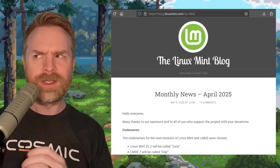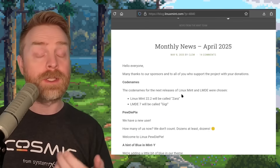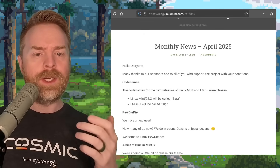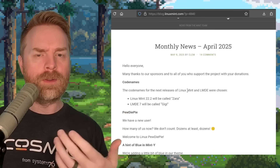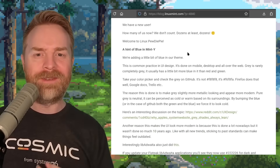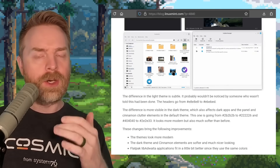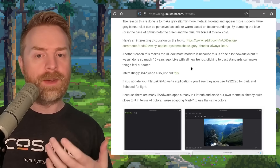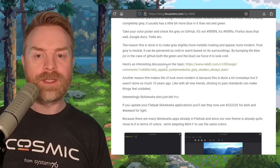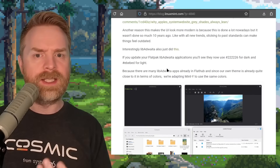Continuing to talk about Linux, next up we're talking about one of my favorite Linux distributions — Linux Mint. Linux Mint has a brand new newsletter talking about the next big update, which is version 22.2, going to be called Zara. And LMDE 7 is going to be called Gigi. Linux Mint 22.2 is based on Ubuntu 24.04, and LMDE 7 is based on Debian, not Ubuntu. They also talk about how PewDiePie adopted Linux. I'm very curious about the kernel they're going to be using — I'm hoping it's 6.12. Linux Mint is one of the go-to recommendations if you're interested in checking out Linux — it's easy, simple, and it just works.